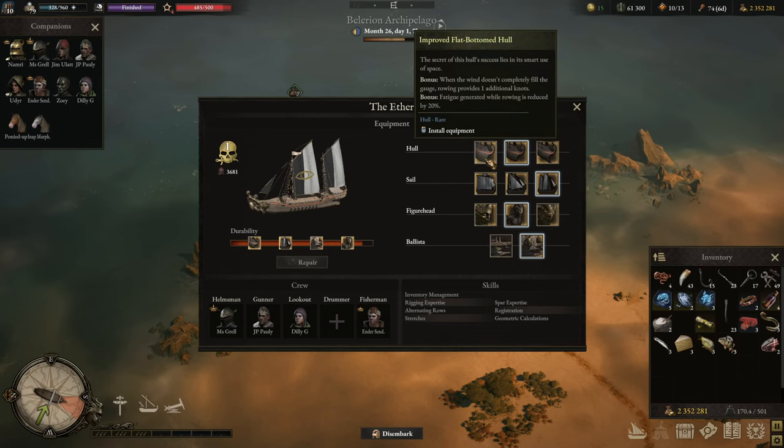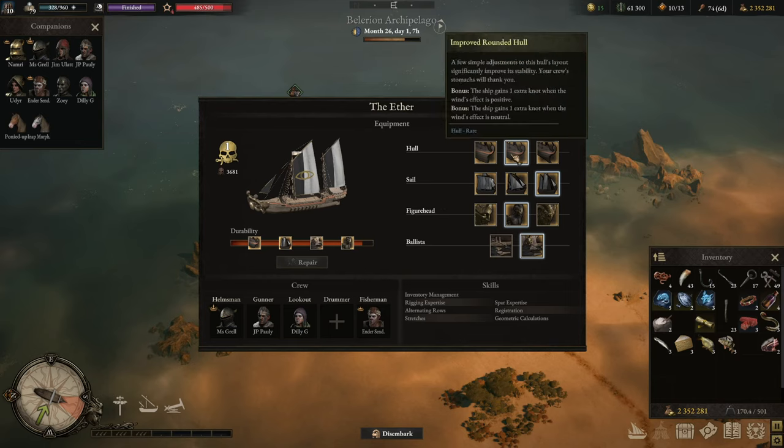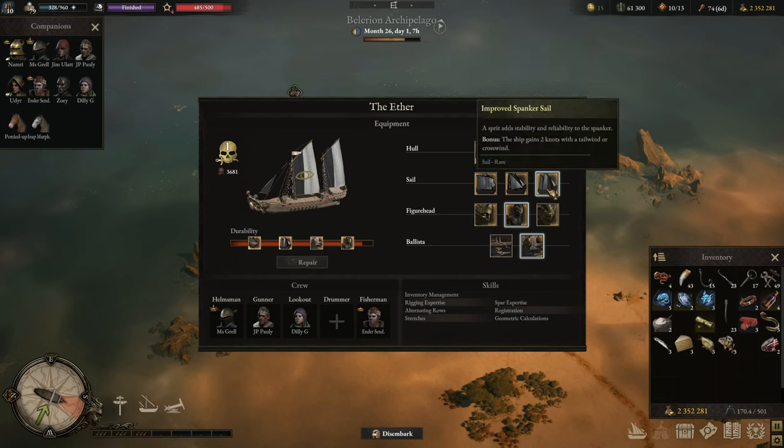Each component comes in a normal form. Once you have the normal form, you can find builder's guides across Balerion. With a builder's guide, the basic form, and materials, you can upgrade it to a rare form. You should start with just the basic equipment, but the upgraded versions are significantly better than the normal versions. Personally, I like the round hull plus the spanker sail.